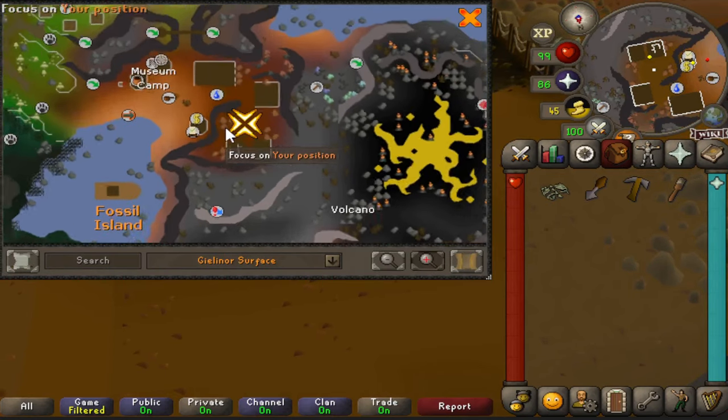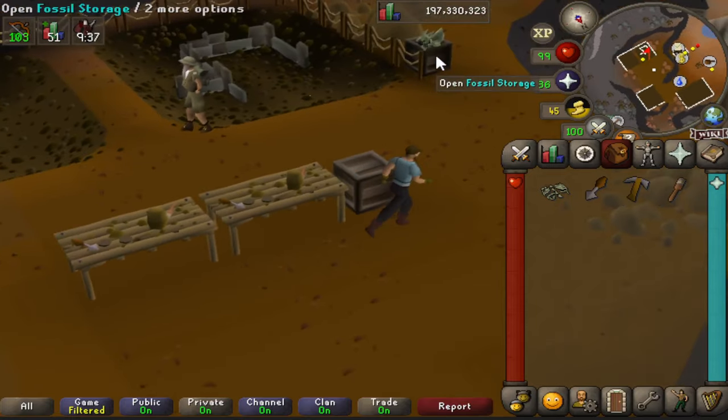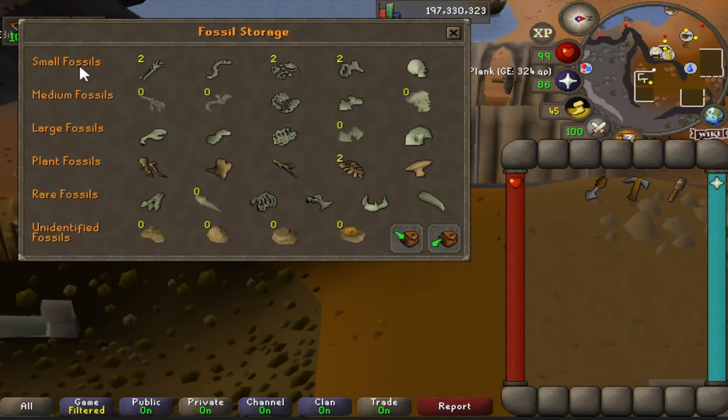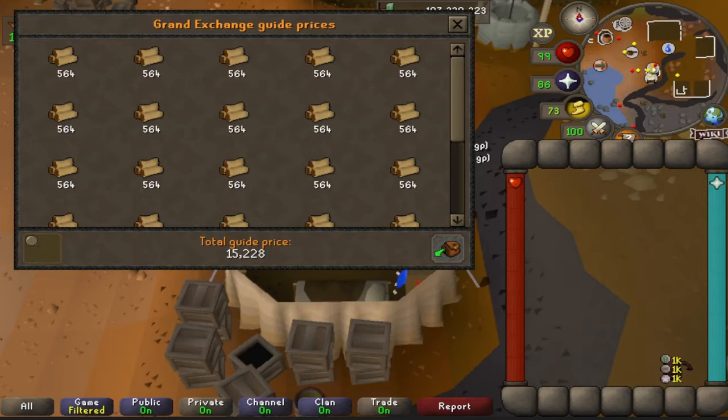If you happen to get unidentified fossil drops, you can use the pool cleaning kit - put the gloves and boots on and clean it on the workbench, as long as you have it built just east of the bank. Once you have a complete set, such as small fossils, you go to the Varrock Museum basement and turn them in for XP lamps.